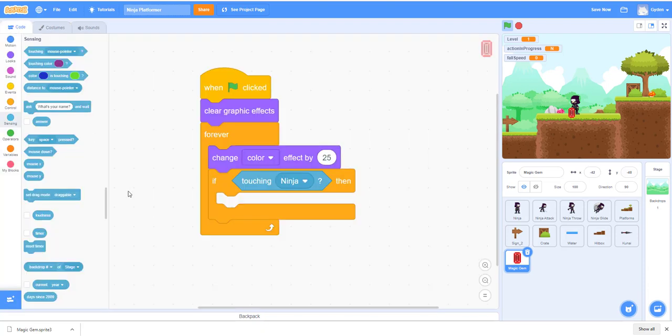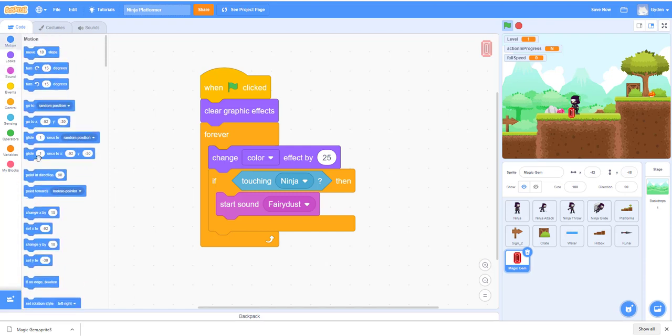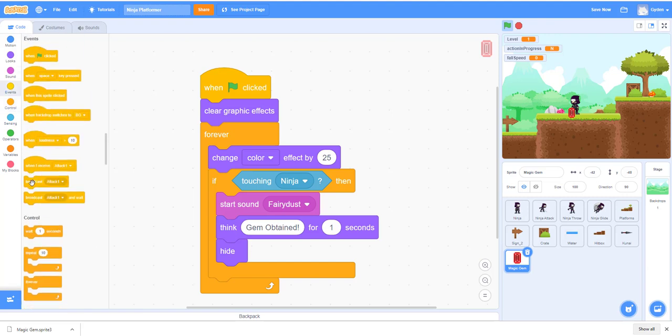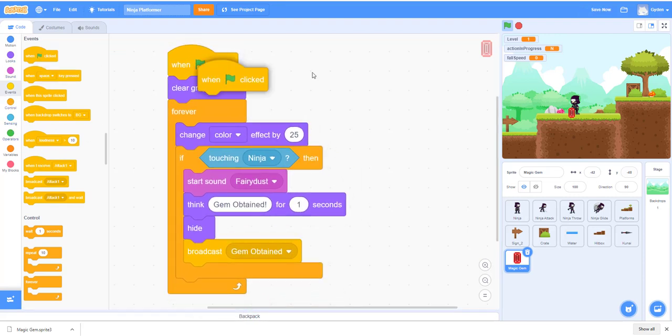We'll add a fairy sound and say stop sound — we don't need wait-until-done since it can run in the background. Then we'll have the sprite say 'gym obtained' for one second, hide the gym, and broadcast a new message called 'gym obtain' so the rest of the code knows the ninja picked it up.